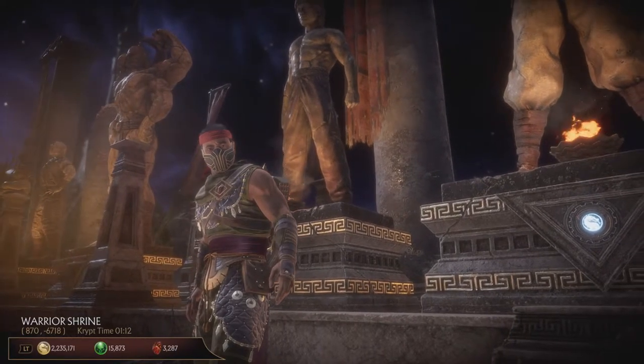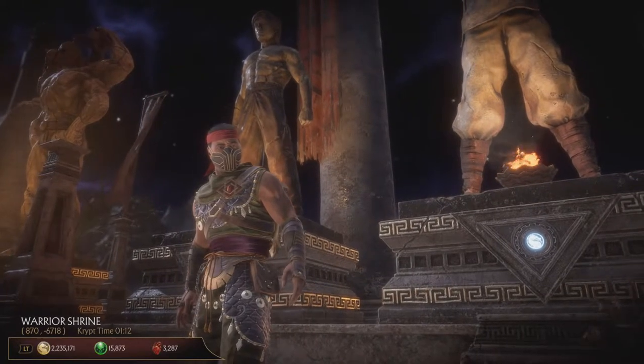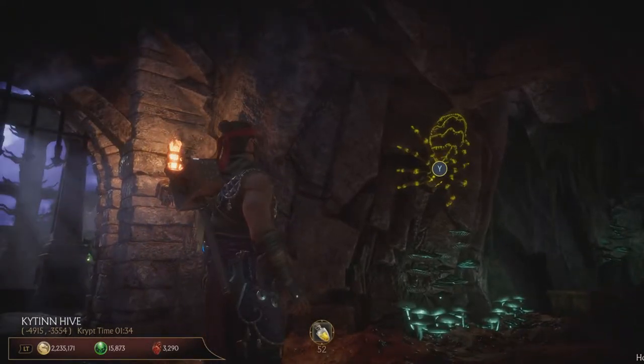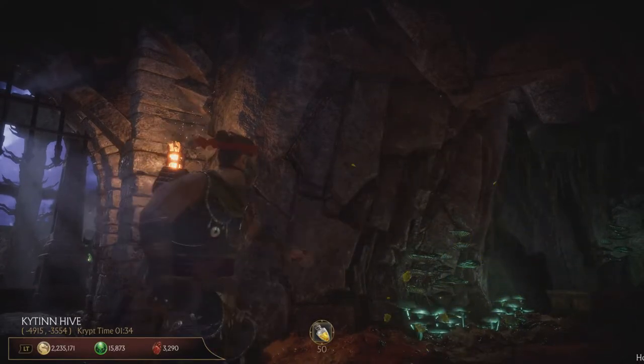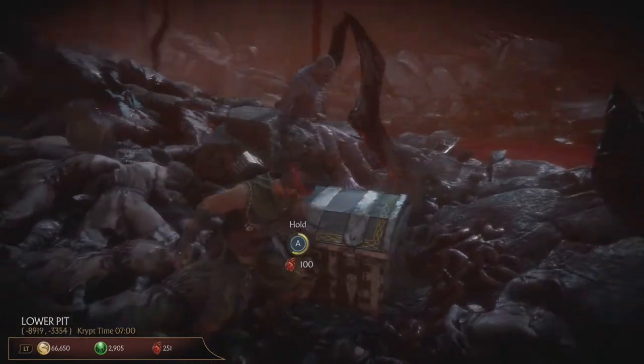What's up, you guys? Today I'm going to show you how to get Scorpion's Spear in the Crypt. You need this item to pull down hanging corpses, kill spiders and destroy lanterns, which will let you open the fire chests.